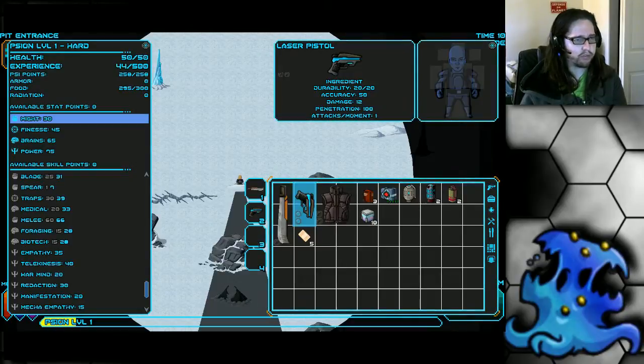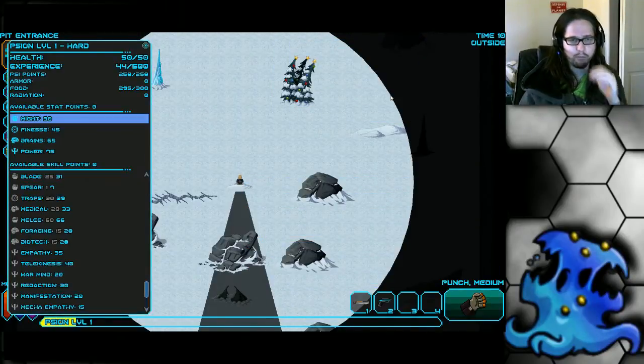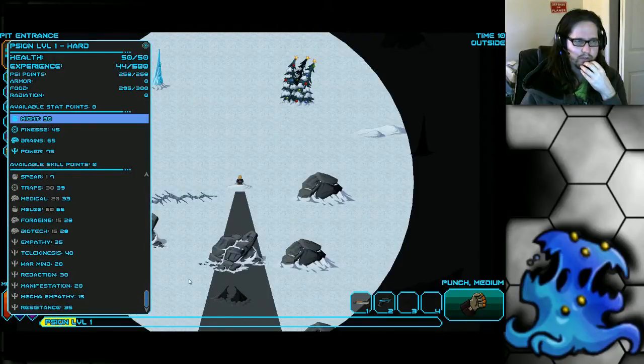His biggest strength is access to psionic skills. He starts with Heal, Manipulation, TK Fist, Life Sense, Psi Armor, and Psi Shield — a pretty good array of psionic skills. He already has them unlocked, whereas a lot of other characters need to invest skill points to unlock them. Every level he gets 6 psi skill points, which he can invest into psi skills or various other skills.